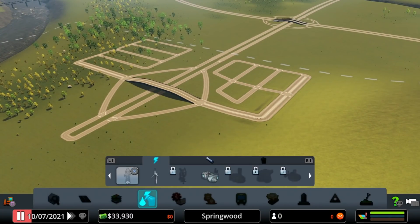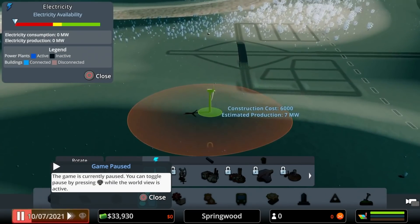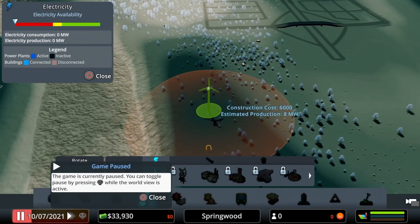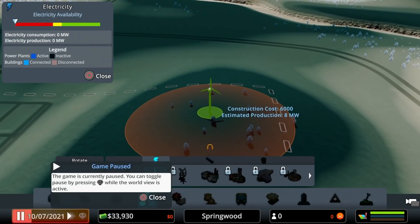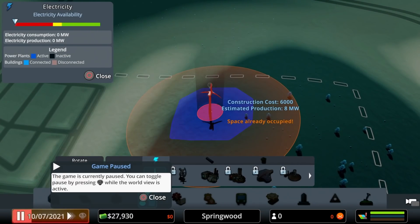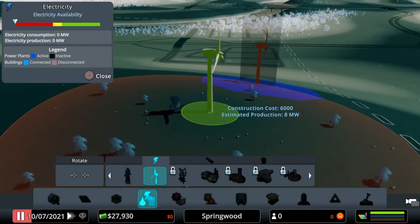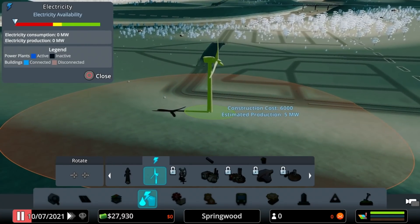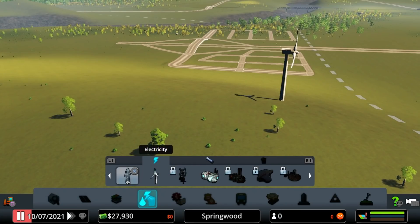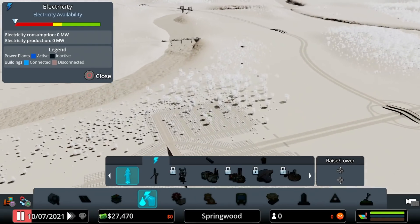We've got roads and zoning but we still need power and water. Let's look at where we can place an eight-megawatt windmill. The darker the blue on the map, the more power you get — so if I put it somewhere very dark I'm getting a lot more electricity for the same cost. Look for those dark spots for windmills. We've got to get power at least a little bit closer to where people will be living, and then we'll figure out what to do on the other side.